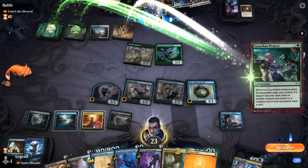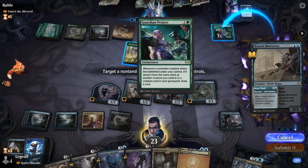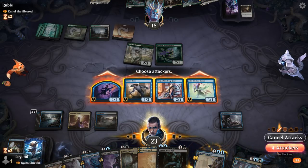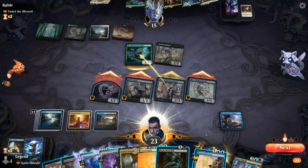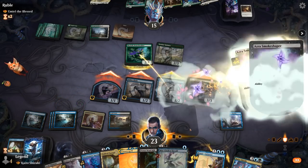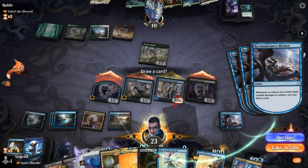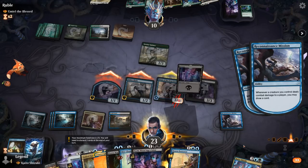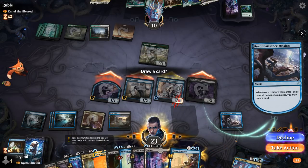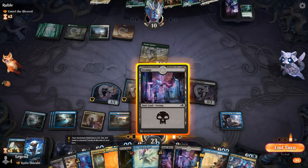Keep attacking, then we'll use the Smoke Shaper to make our ninja indestructible. Draw a bunch more cards — we've got Fumigate covered here. Interesting fact: we could still ninjutsu after damage but before the second main phase if we wanted to put something in play. Don't think that's necessary, but it is a cool way to pick up ninjutsu creatures so we can reuse them.